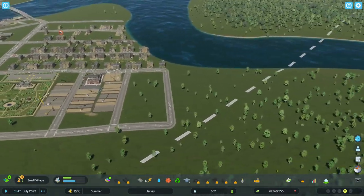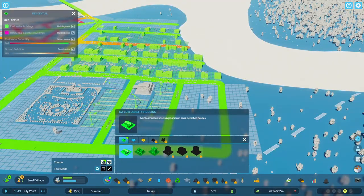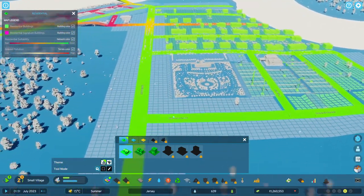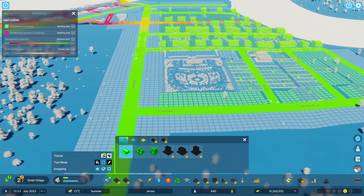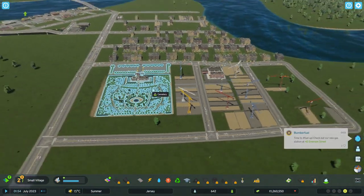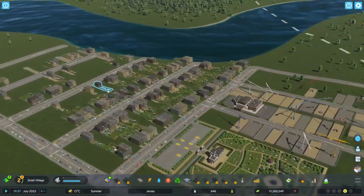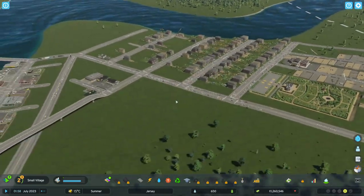We need some more low-density housing because apparently what the people want is low-density housing. So I'm gonna put this in — yeah, there we go. Bunch of low-density housing. We've got a cemetery nearby — should be nice for them. I want people to be able to go through — I will demolish some houses and build some bits through there eventually.